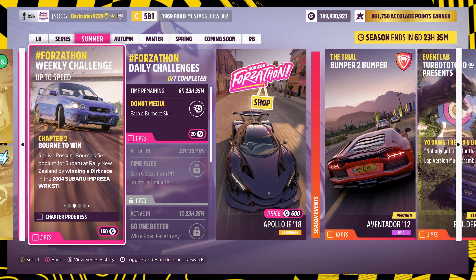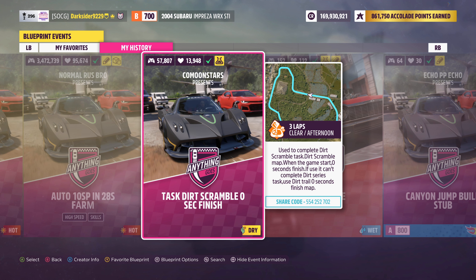With those done, we can now jump to this week's Forzatone, where we get to drive the 2004 Subaru Impreza. For the second chapter, you'll have to win a dirt race, where you can use either a standard map event or a quick blueprint like this one.